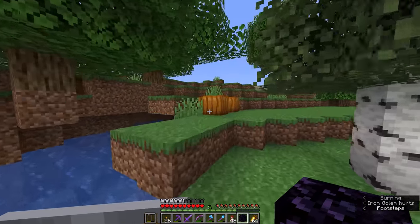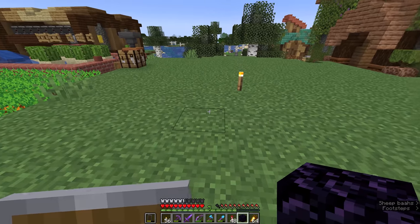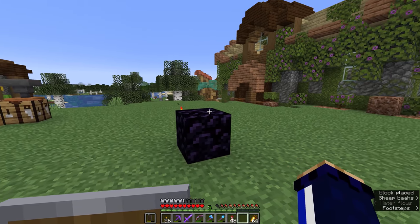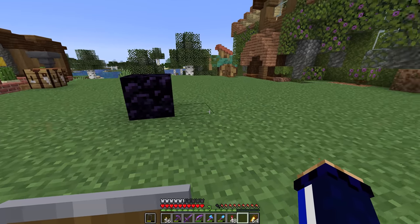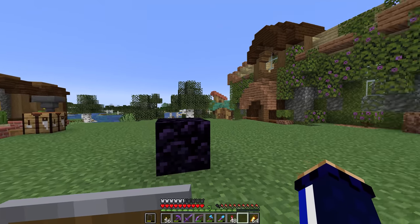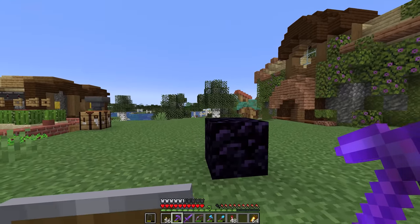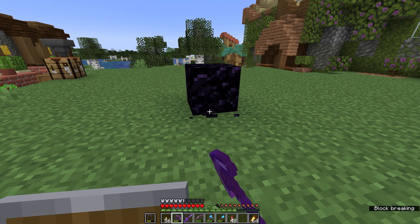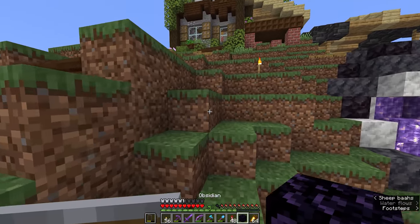Unless you've got full protection netherite gear, it's unlikely you'll survive a point-blank end crystal blast. Nothing was destroyed from the terrain on that beach because the end crystal was placed on top of obsidian. The obsidian blocks any explosion damage from affecting blocks directly below it, but stuff built up around the sides above the obsidian level would get damaged. Obsidian is very good at blocking explosion damage.